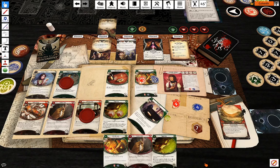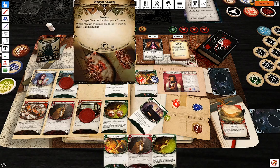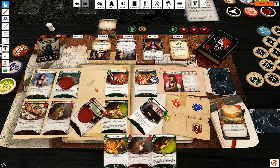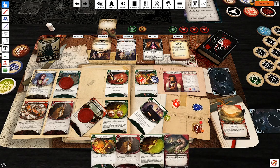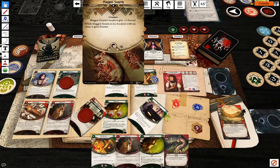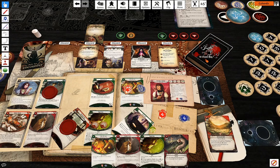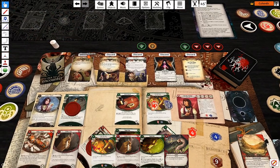My turn starts. I'm going to attack the maggot swarm, exhausting two Drawing Thins — one to draw a card, one to gain two resources. I'm attacking one against seven. Easy going — that's one against zero, and I'm automatically successful.